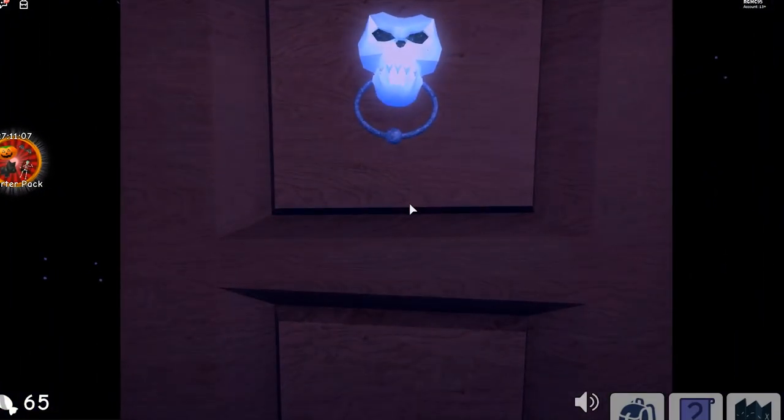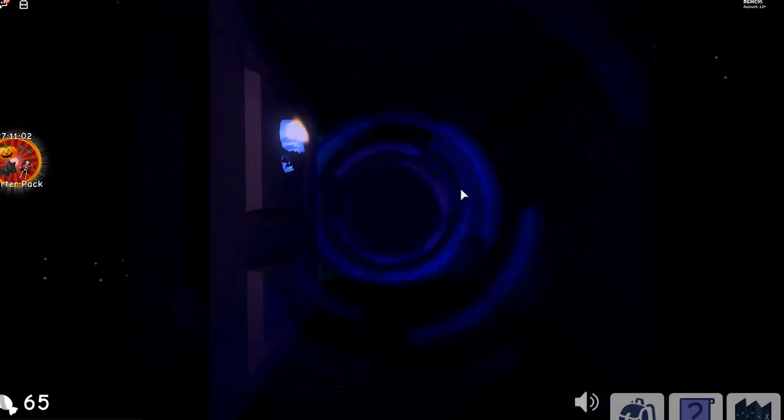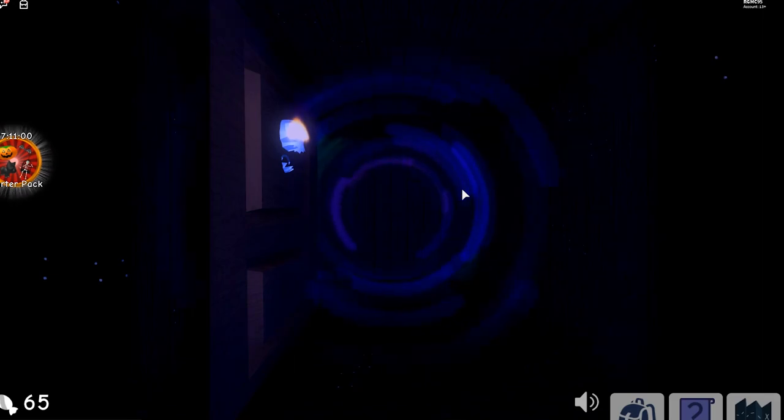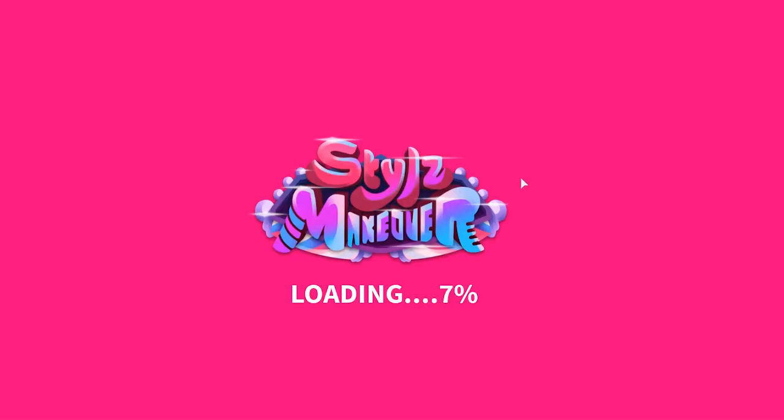Uh oh, that doesn't look so good! Now we're getting teleported into the game to get the antlers. You don't actually have to play it — you just have to join it. This is the game 'Styles Makeovers.' Just join up, then back out right away, go to your inventory and avatar, and you'll see you have the antlers.